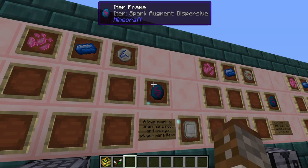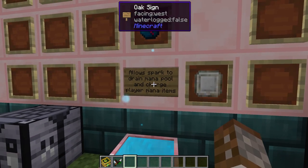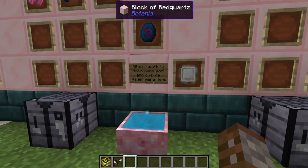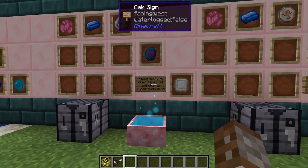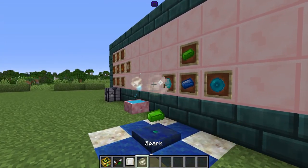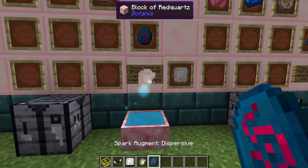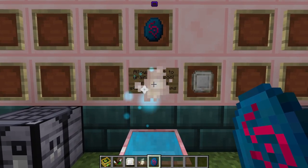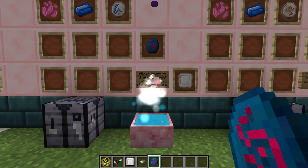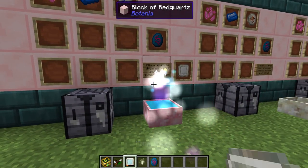Starting off with the dispersive augment — you create this with the rune of water, and this allows a spark to drain any mana pool that it's touching into your mana-holding items. So if I hold a mana tablet, place a spark on this creative pool, then right-click the disperser on the spark, you can see it starts flowing towards me and filling up my mana tablet.